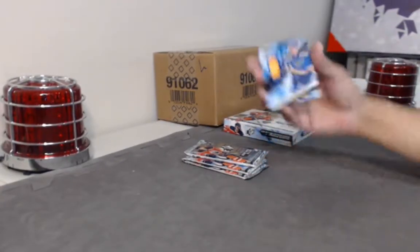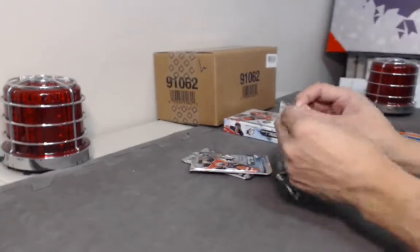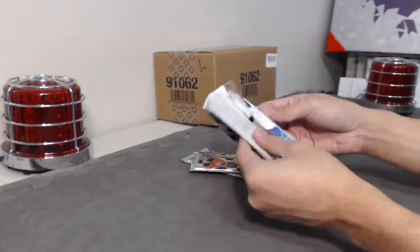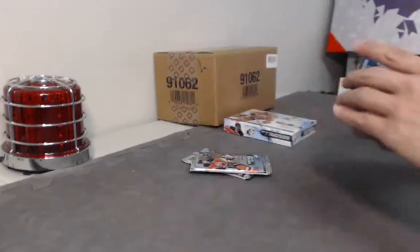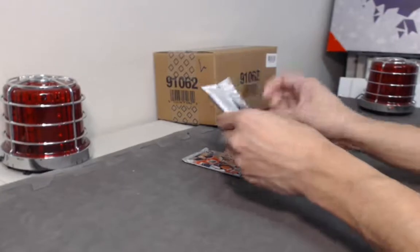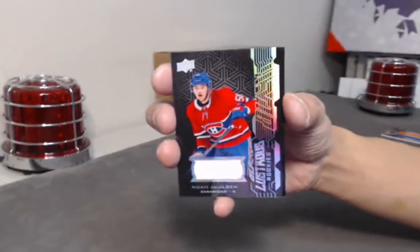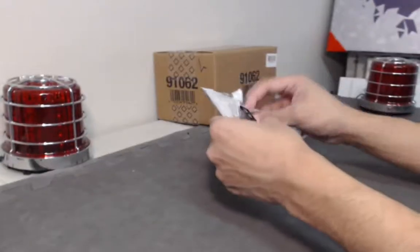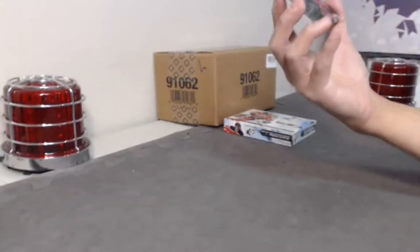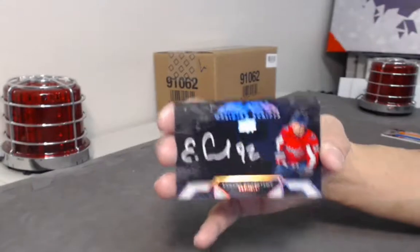Box number nine starts off with a Robert Thomas jersey, and a shadowbox rookie Robert Thomas — back-to-back Roberts! For our good friend Sergio, we have a Noah Juulsen jersey — Noah Juulsen. And a City and Scripts Evgeny Kuznetsov — nice clean design.